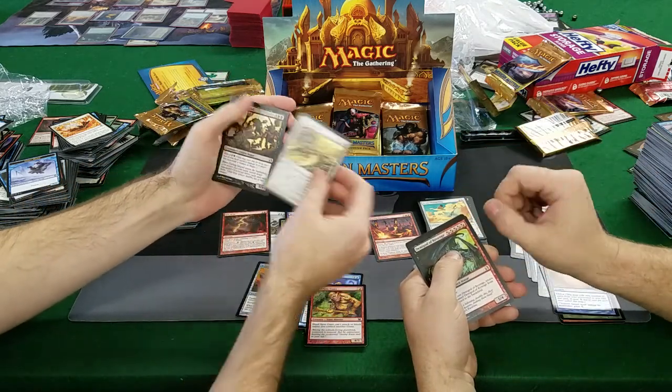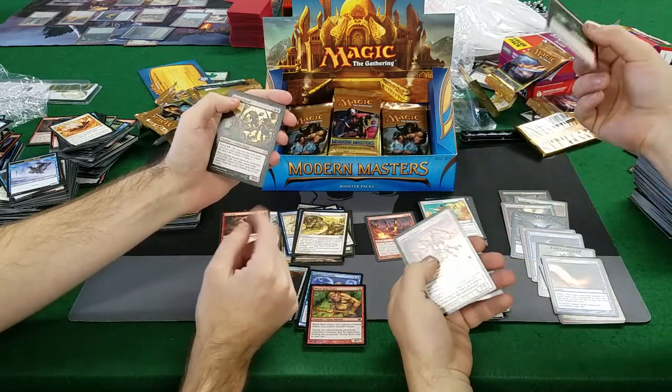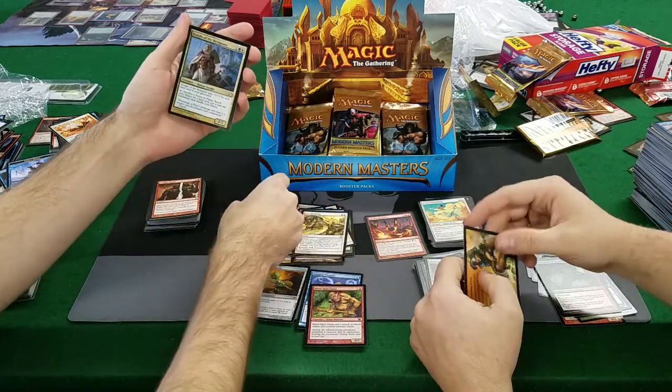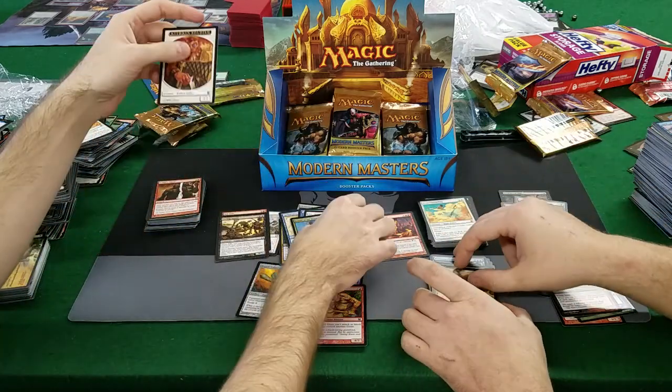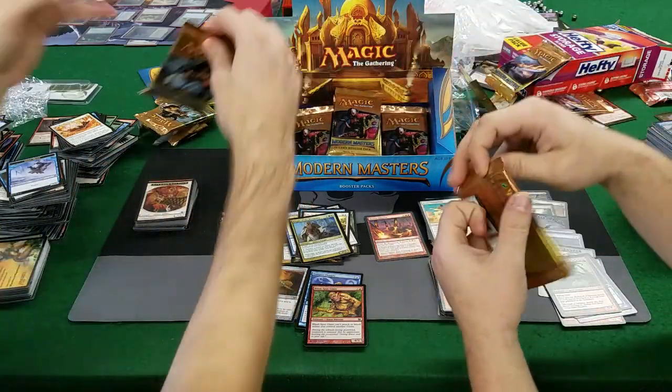Demigod of Revenge, Earwig Squad — about three bucks. I don't think that's anything. Amarok Seekers, Knight of Reliquary foil — nice! That's a good one. Knight of Reliquary foil is about $9.50 for a foil rare — not bad.